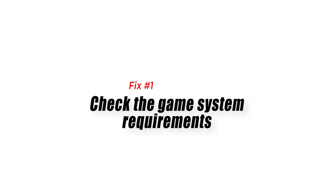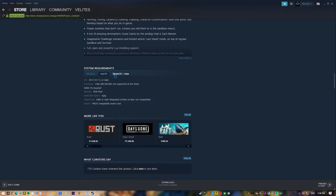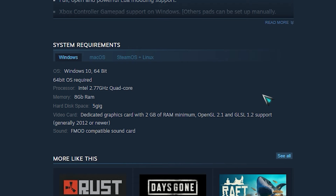Fix 1: Check the game system requirements. The first thing you will want to do is to make sure that your PC hardware can play the game. The good thing is that this game does not need powerful hardware and will usually run fine on any modern computer. You can check the game system requirements from the Steam official webpage.